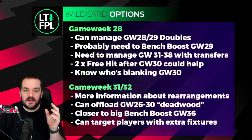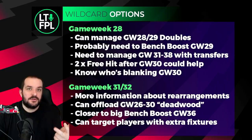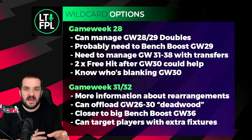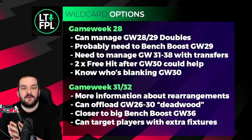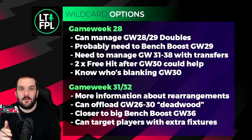For wild card options, it really comes down to two places. Either use it in game week 28 and pile on players with doubles in GW28 and 29 - which also covers you for GW30 - and then manage the rest of the season without it, planning to bench boost soon after. The thinking, as Ben Crellin and Planet FPL discuss, is that the GW36 double will be so big and full of teams most of us have players from anyway that you'll still be able to bench boost there even if you wild card now.